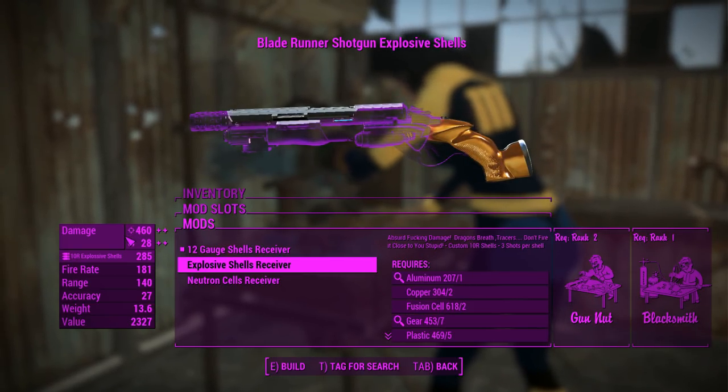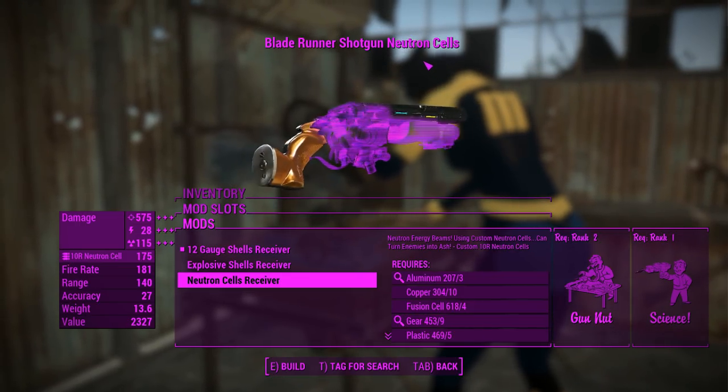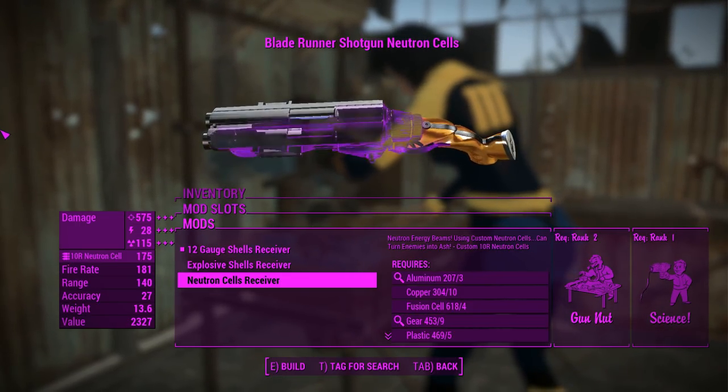That's an extra 28 damage, 14 for me because I'm playing on very hard difficulty. And the neutron cells add a little bit of radiation damage too — even more damage, and a little bit of energy damage as well.